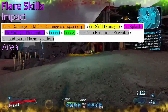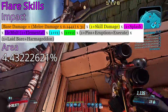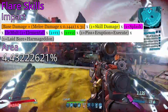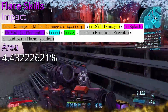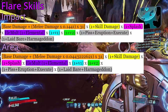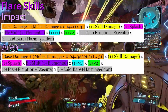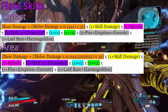Now the area damage is where things got a little goofy, as while it has the same general formula, for some reason this is the percentage of melee damage which gets converted. It can be thought of as about a third of that 14.41% that goes into the impact damage, but no matter what, it's just a messy number. This leaves the area formula looking like this: base damage plus melee damage times 0.0443222621, times 31. The rest of the formula stays the same.